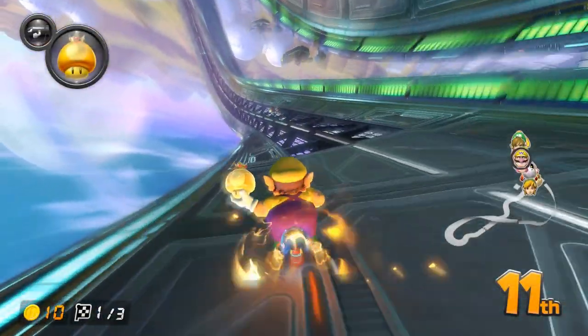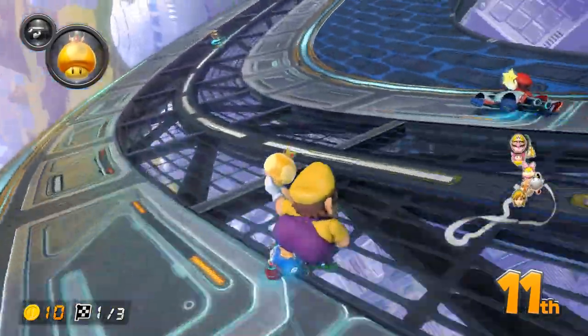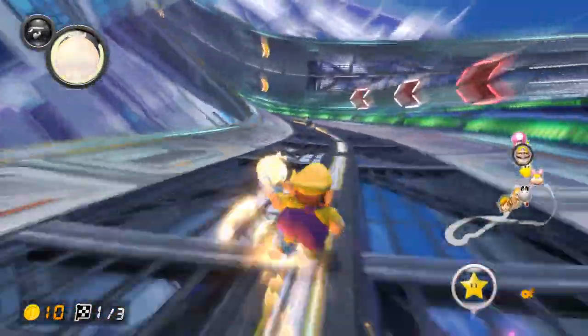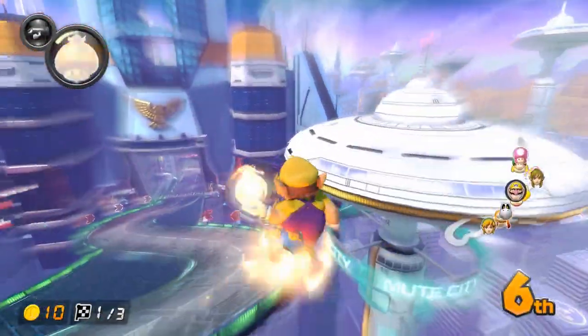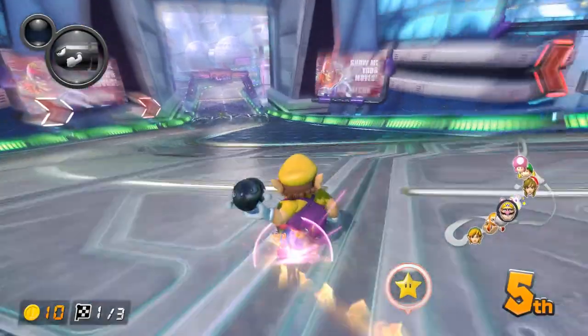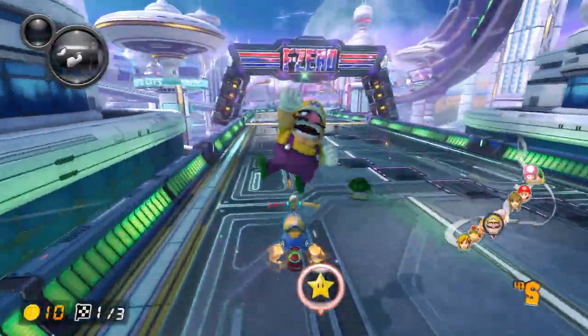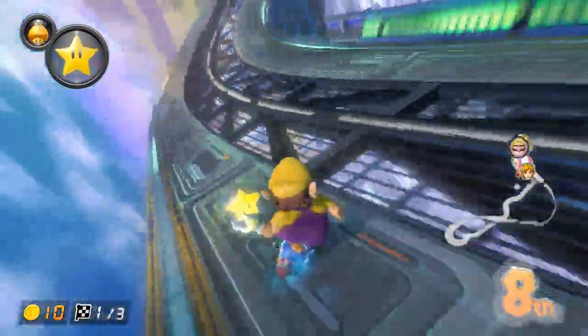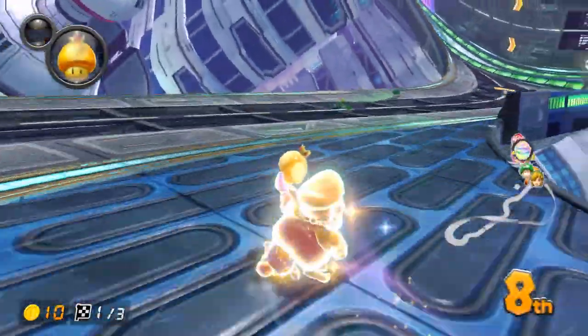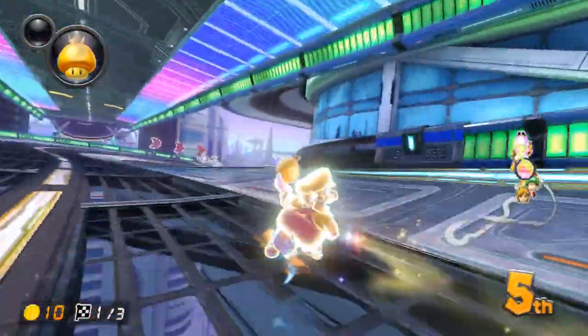The golden strat is really good on this track. Begin goldening at the shroom spot — you will be able to take the ending shortcut as well. Considering you are taking the 2 shortcuts on the second half of the track, this is a super strong golden strat in a lap 3 situation. And the star strat is very similar — activate your star in the shroom spot and take the ending shortcut as well. It is also pretty sweet in a lap 3 situation.